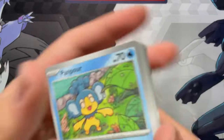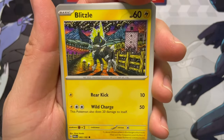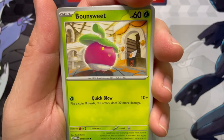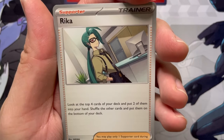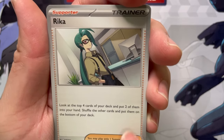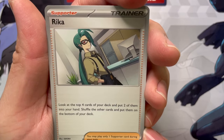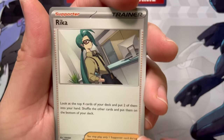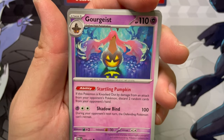That was a bit of a weird open on that pack — hopefully that means some good luck. Panpour, Blitzle again — love that art. Boundsweet, Feebas, a Rika. So we finally got Rika — she's got her glasses there. Look at the top four cards of your deck and put two of them into your hand, then shuffle the other cards and put them on the bottom of the deck.